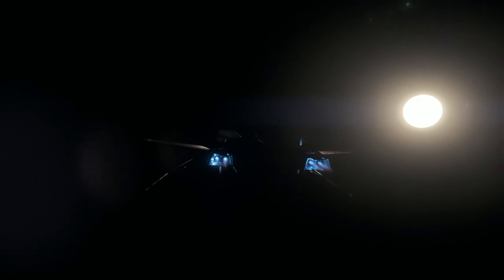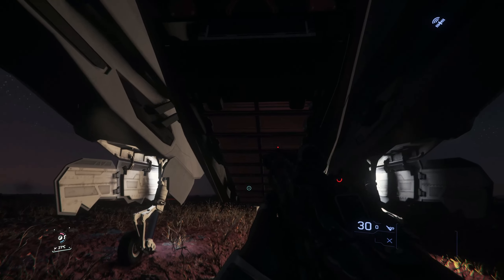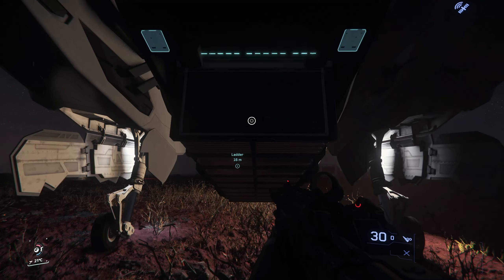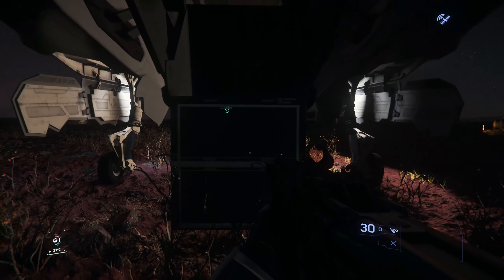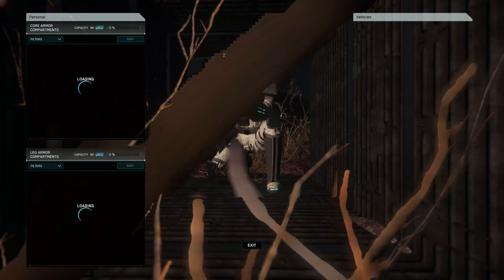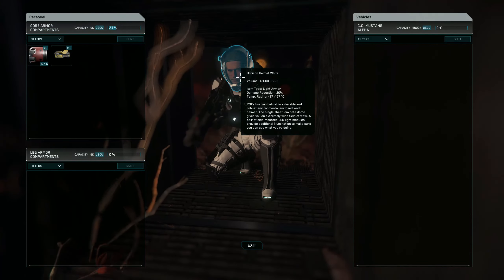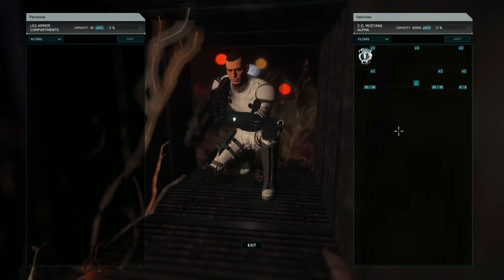But these days we actually do get the inventory. Ever since 3.17.2, the Mustang Alpha has been updated to give you access to the inventory and even allow you to do some delivery missions putting cargo in the back. It's really cramped and you can pretty much access it by crouching, but it's an inventory finally, and it works fine.